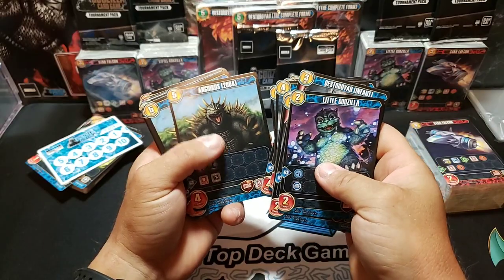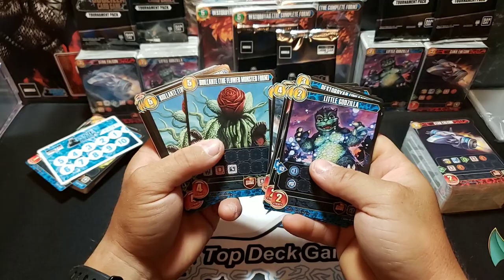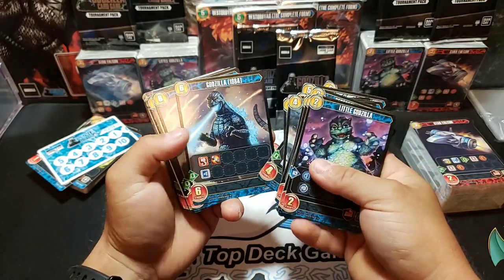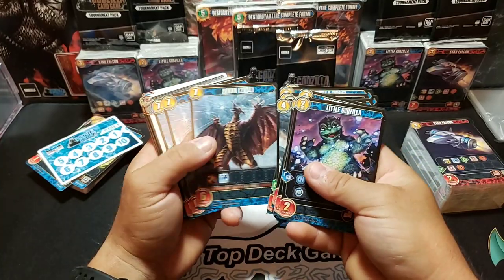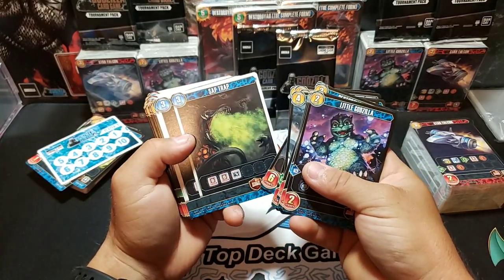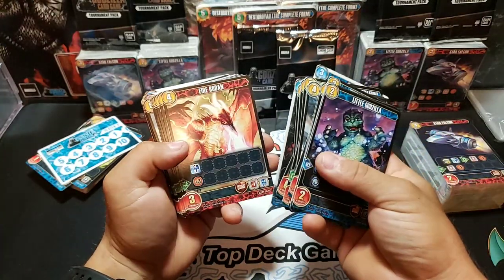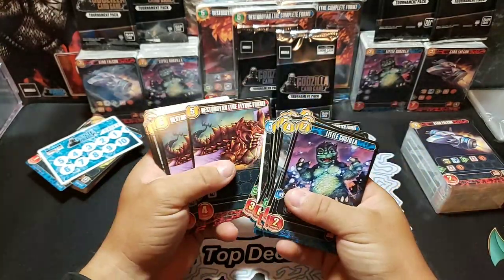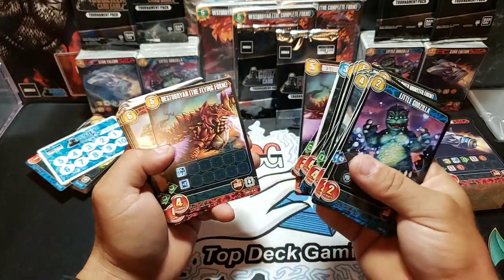Angerigus. We got Bioland the Flower Monster Form. Godzilla 1984. Rodan. Sap Trap — that's a pretty good action card there. Fire Rodan. And we're going to go ahead and go through all the different colors. We got Destroyah right here, the flying form. We're going to go through all the different colors in separate videos — kind of do a set list.